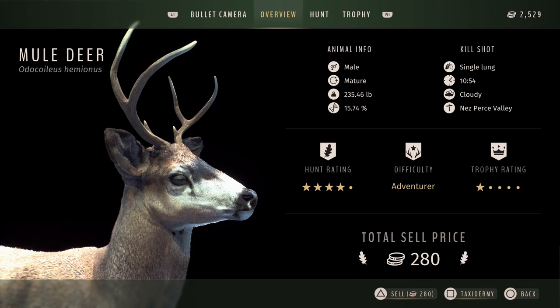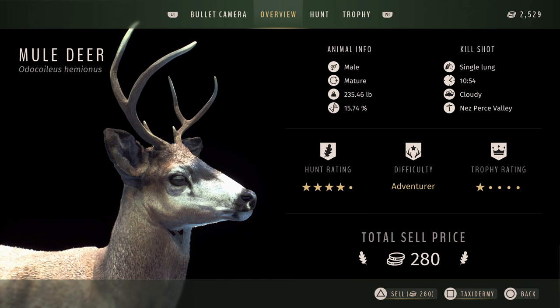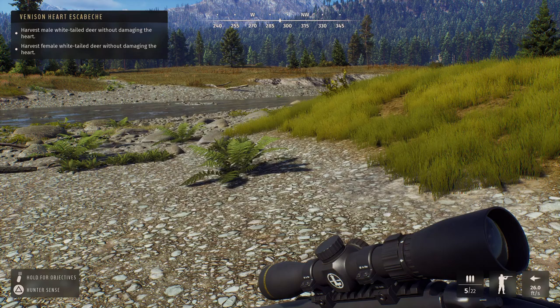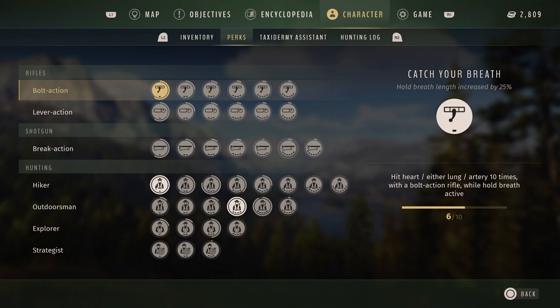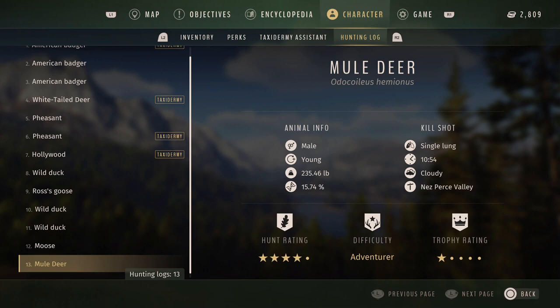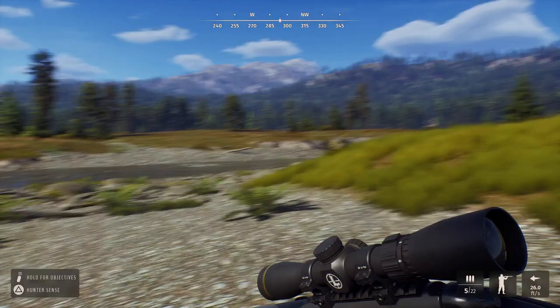Those are some pitiful looking antlers. We're going to go ahead and sell this. We didn't hit the heart — does that count for the objective? Let me check our hunting log — it was a mule deer, not a whitetail. Of course it was. I thought it looked kind of chunky. So it did not satisfy our objectives, and we need to kill more deer.